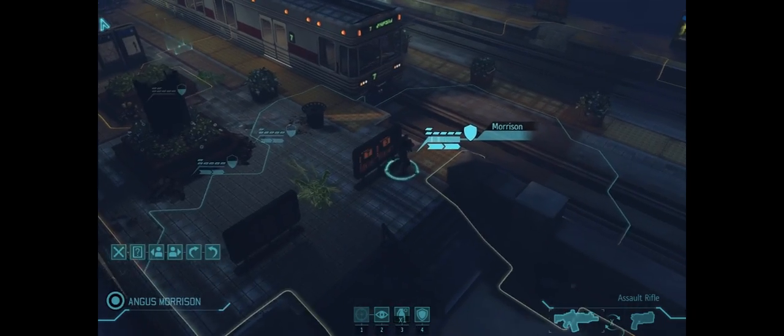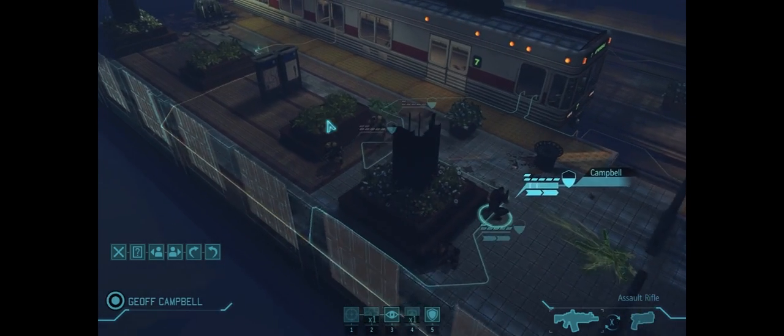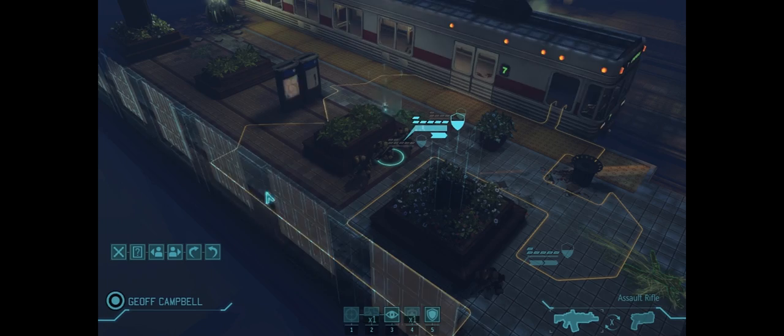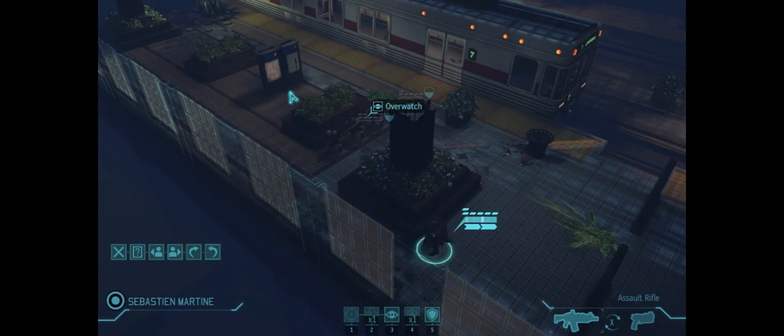We are going to send these guys dashing up and then have the other guys overwatch them. The reason we're doing this easterly sweep — or actually I guess it's a westerly sweep — is so that after we move completely east, we can then go northeast through these subway trains and probably be a little bit more protected. But it all depends on where the aliens actually show up.